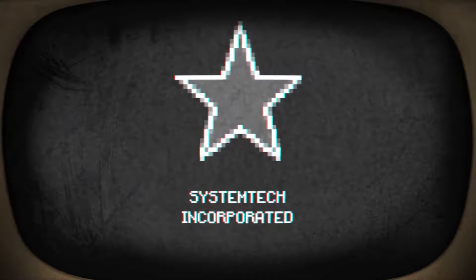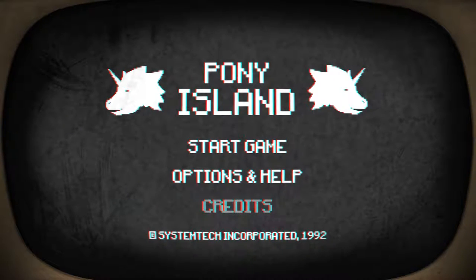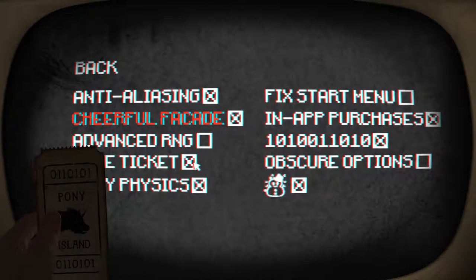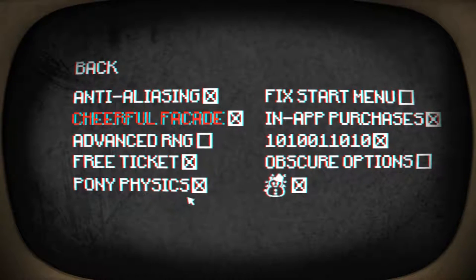System Tick Incorporated - I thought it was gonna be Rockstar for a second. This is the true start screen. No credits, and there's options and help. Anti-aliasing, cheerful facade - we can't turn that on. Advanced RNG - can't turn that on either. Free ticket, pony physics. Obscure options: binary code, in-app purchases, fixed start menu.